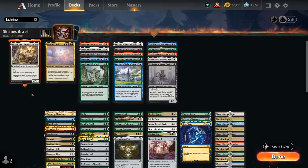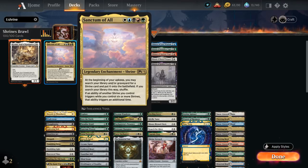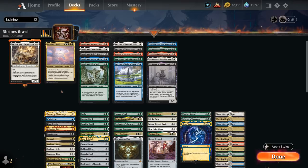By far the most important card in the deck is Sanctum of All, the 5-mana legendary enchantment shrine. At the beginning of your upkeep you may search your library and/or graveyard for a shrine card and put it onto the battlefield. If an ability of another shrine we control triggers while we control 6 or more shrines, that ability triggers an additional time. Sanctum of All can eventually search up all the shrines in our deck — there are 16 total including Sanctum of All itself.